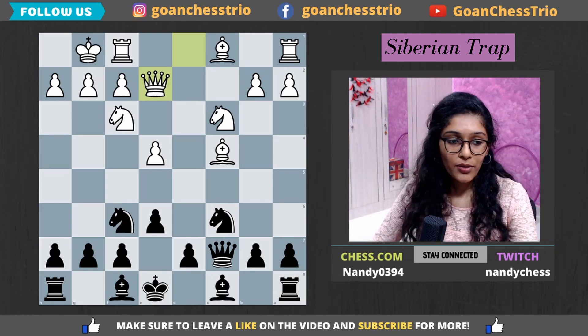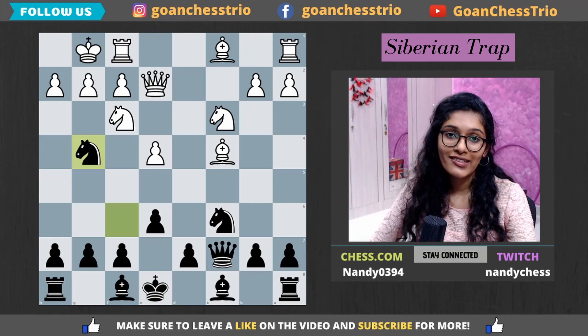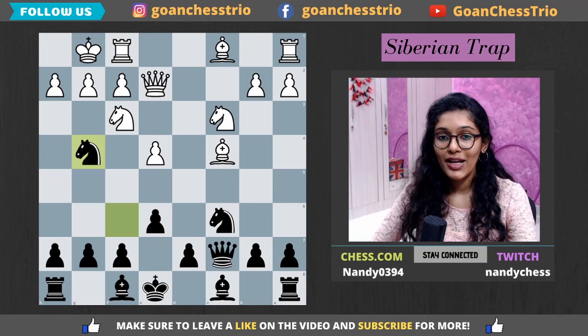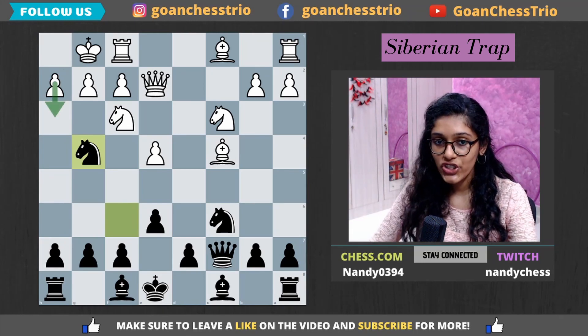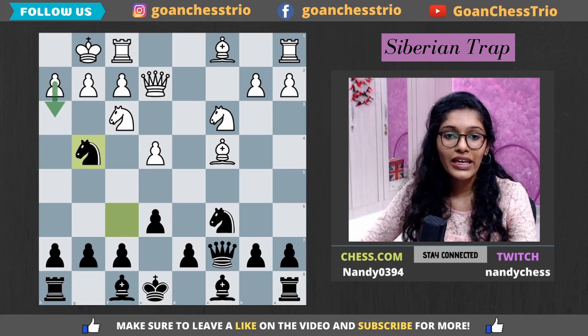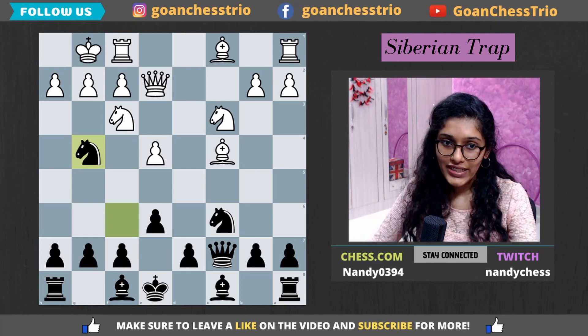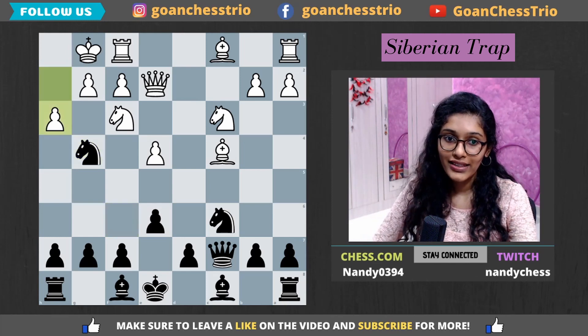Black plays knight g4 — and this is where the Siberian Trap comes in. The point of knight g4 is that black is provoking white to play h3, because playing h3 in such a position is really natural — you just want to kick away the knight. But the idea behind the knight g4 move: if white does play h3, it's going to be a blunder in this position.